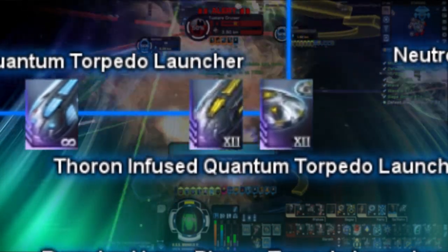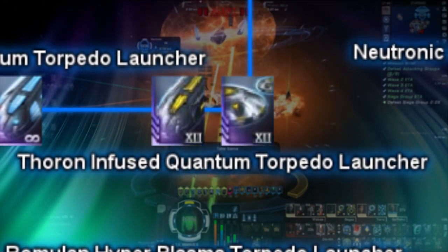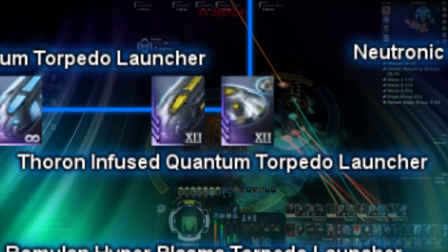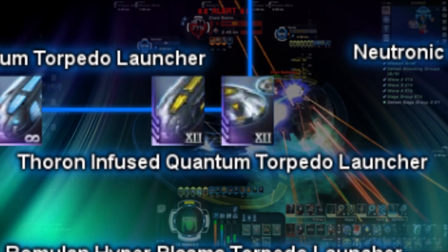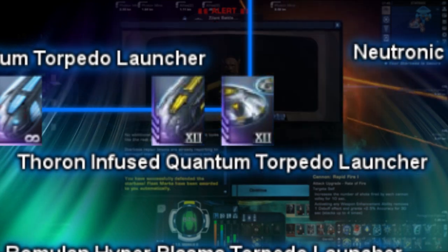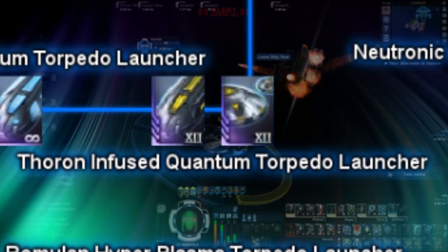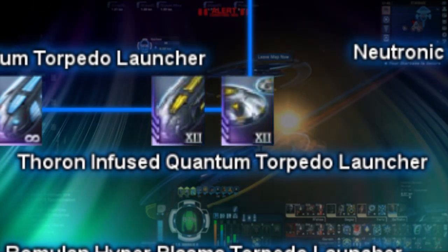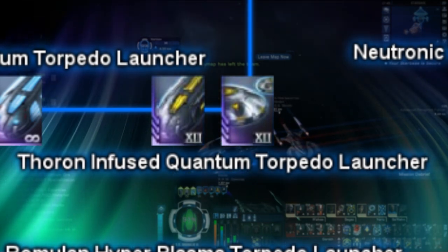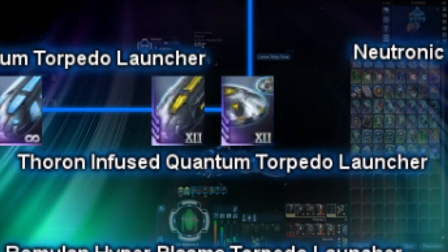Next, we have Thoron Infused Quantum Projectiles. These projectiles are special in the sense that on impact they have a 10% chance to cause the Unstable Thoron Radiation Debuff, which consists of a small amount of radiation damage DOT, a negative 1% critical chance, and a negative 15% critical severity to the target, and to placate the target once every 15 seconds the proc activates. Strangely, by what I could tell, Thoron Infused Quantum Mine Launchers do not have this proc currently — whether this is a bug or not is unknown. Thoron Infused Projectiles are currently available via the Delta Alliance Reputation Store, unlocked for purchase at Tier 3.